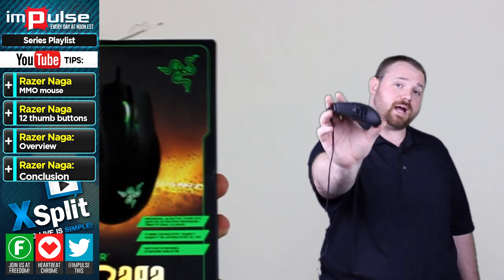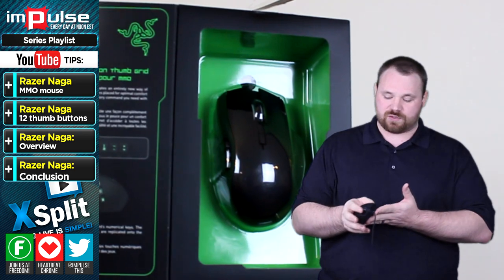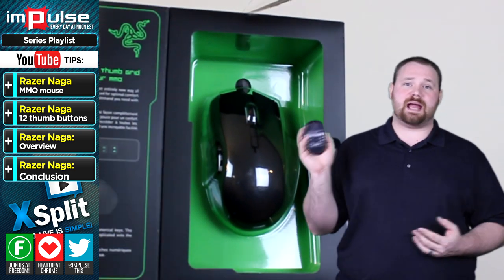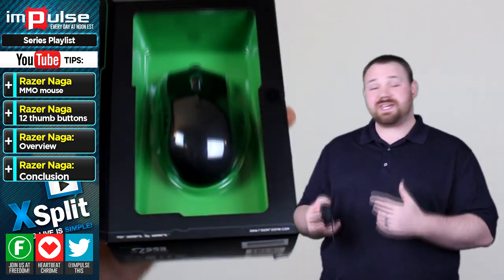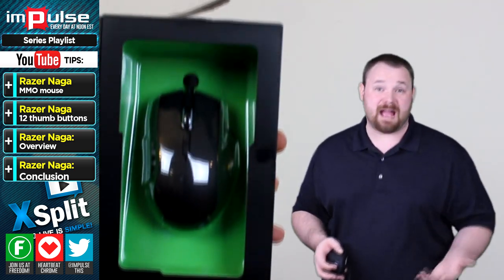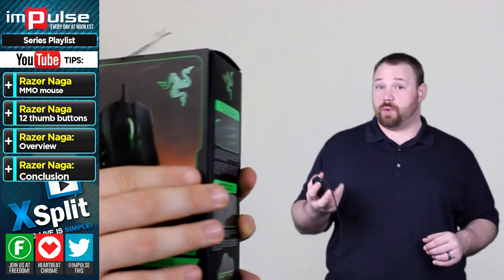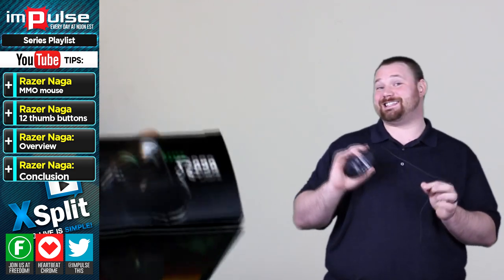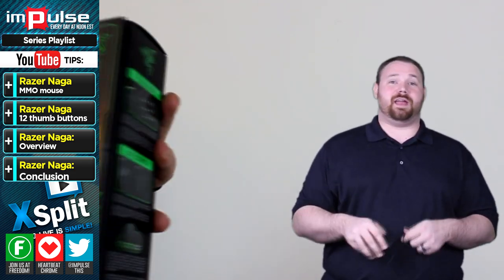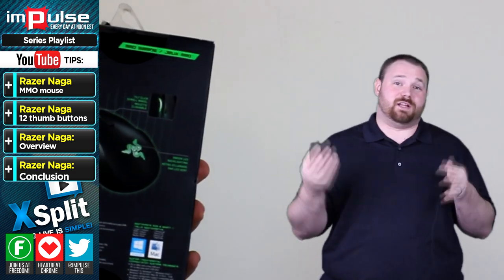The mouse features a 12-button mechanical thumb grip, which means that you've got 12 buttons all here at your thumb, so that while you're playing, you can use these buttons to assign your macros and things like that. Of course, this mouse is Synapse 2.0 compatible, which means that you can pretty much take this anywhere, plug it into anyone's computer, set it up, and bada bing bada boom — you have all of your macros all in one place.